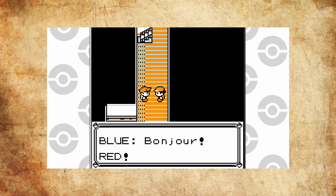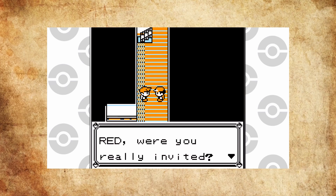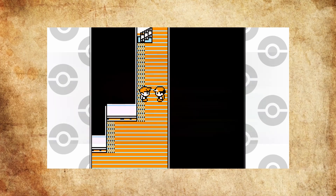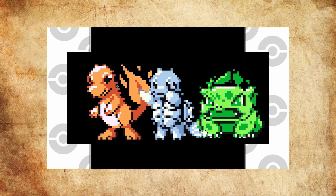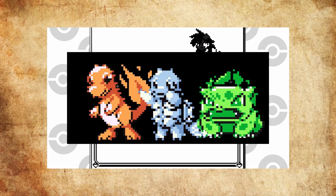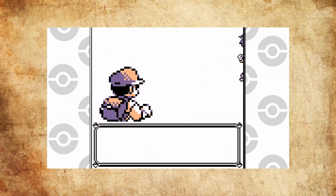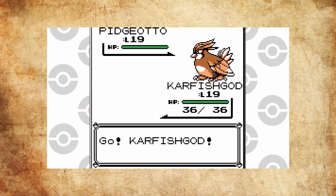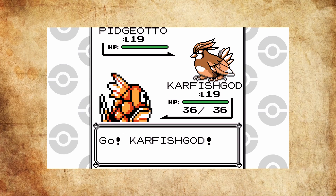After every encounter, Blue's team evolves — pun intended — into a much more formidable and stronger matchup than when you first battled in Professor Oak's laboratory. From your first encounter to your last, Blue adds five new Pokemon to team up with his fully evolved starter, which is of course dependent on which starter you choose to help you on your adventure. But throughout this experience of rival battles, there is one odd occurrence that happens between two of your encounters with Blue.